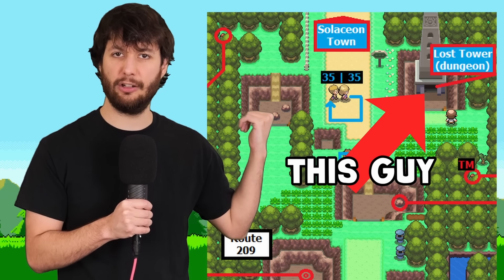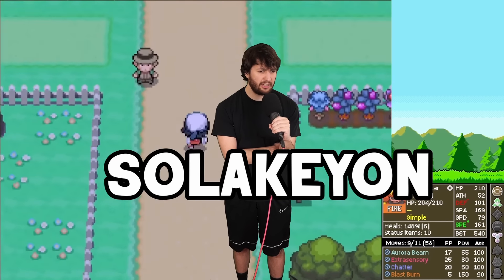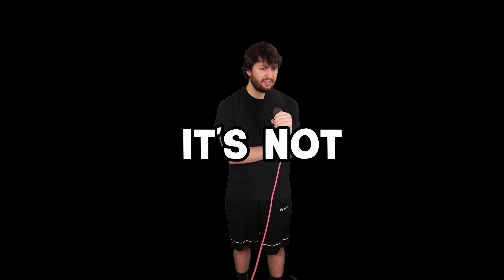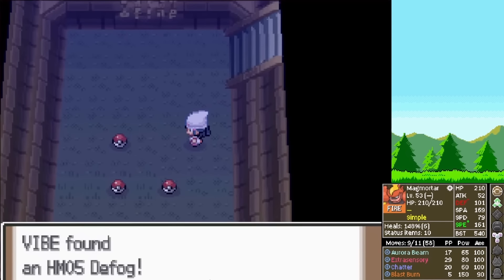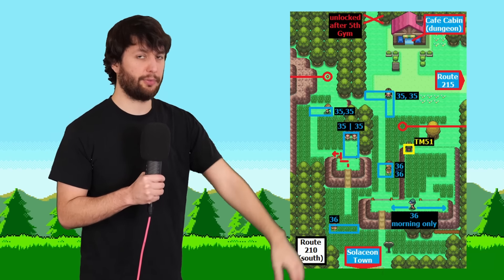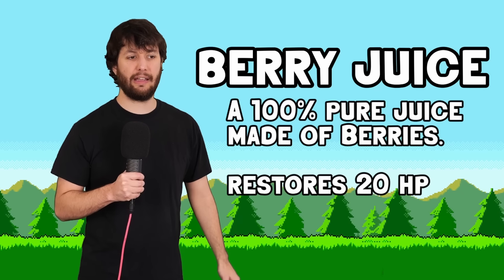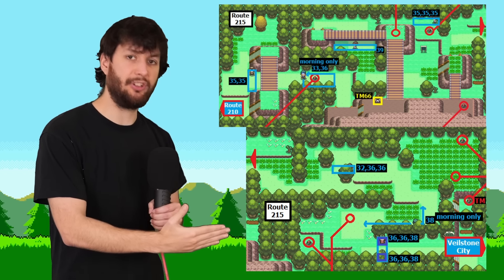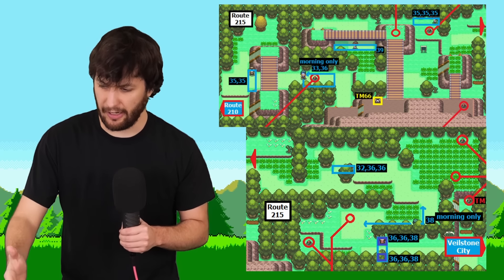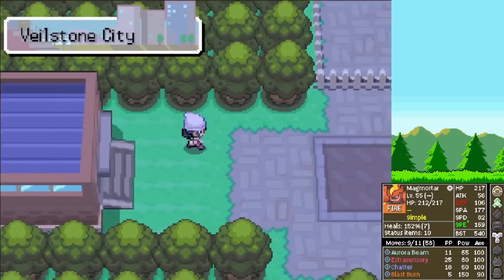We continue and clear out the southern part of Route 210, where we find a Berry Juice — we are getting basically no heals, so we have to be excited for this. Then we move on to Route 215, clear out the trainers and pick up all the items, which are all trash. We arrive in Veilstone City — five items to pick up, no healing items.